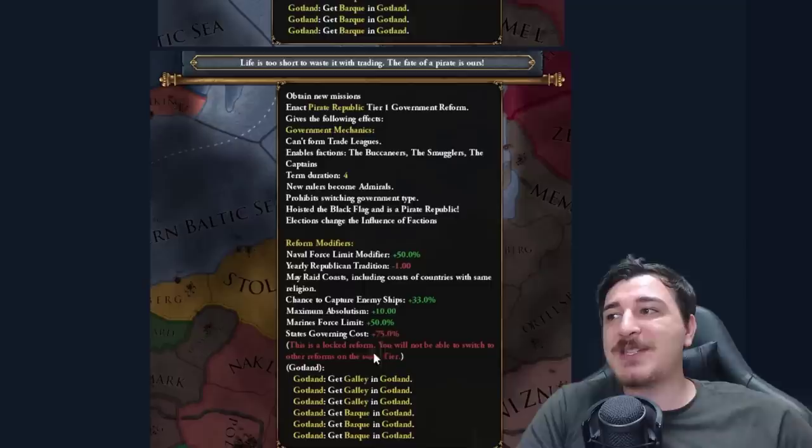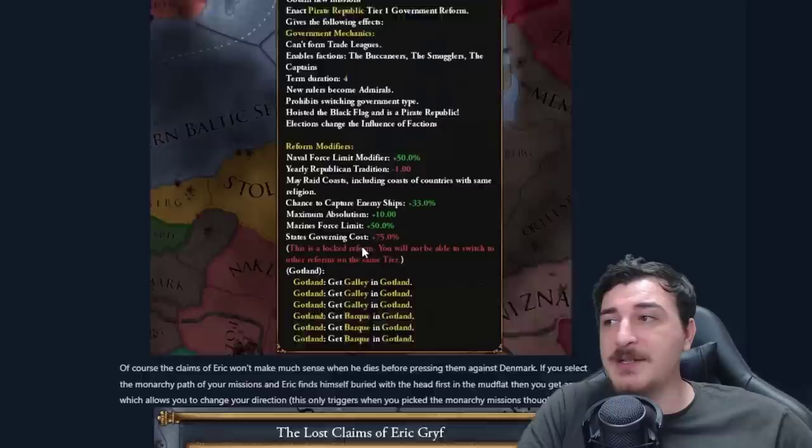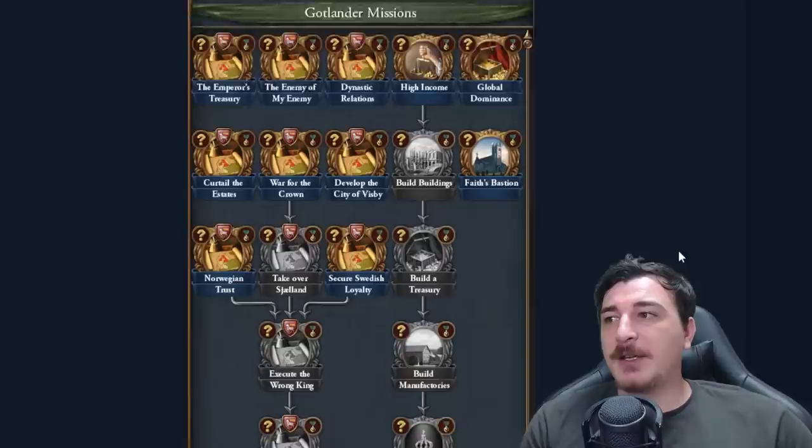If you go down the republican path, you have two options again: you can become a plutocracy or you can become a pirate republic, which obviously is the best choice here. You also get some galleys and light ships if you choose either of these.